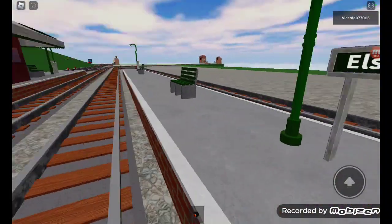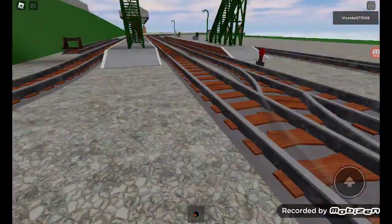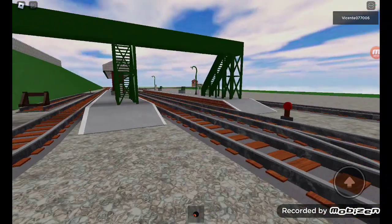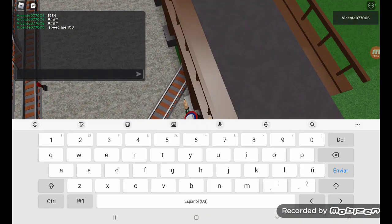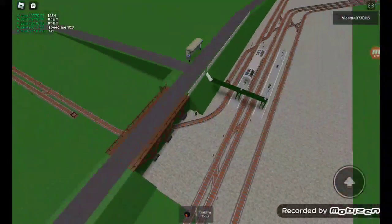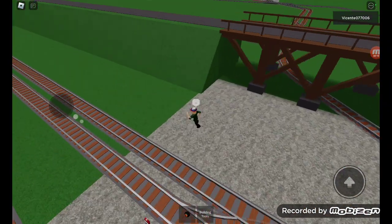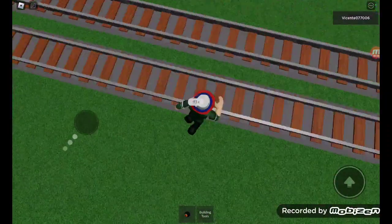We're going under this bridge and here we have L's Bridge — that makes sense, it's called L's Bridge because it's next to a bridge. This road vehicle bridge kind of gives me an idea: since I have admin commands I can literally put tracks on top of there and make them invisible using F3X.